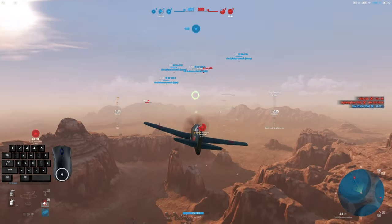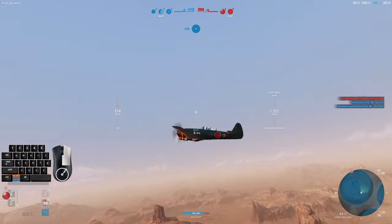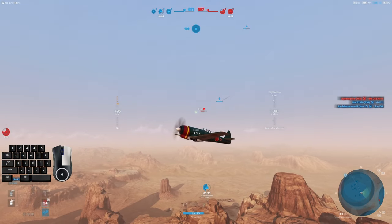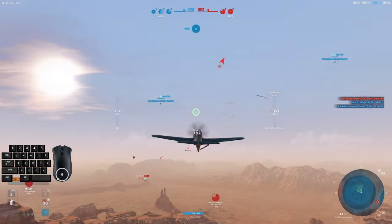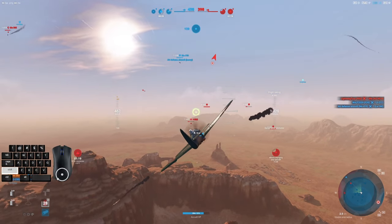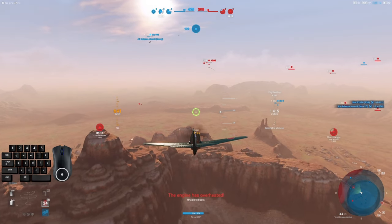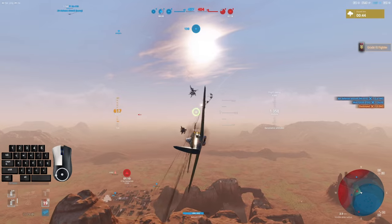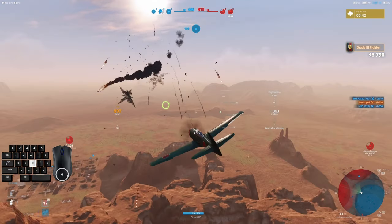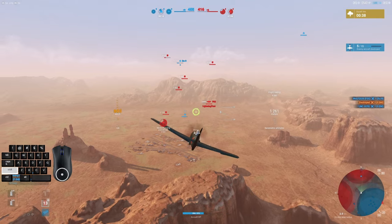I've got this built for two things: I've got an upgraded engine in the power plant slot, and then I have reinforced HP in the maneuver slot. I don't really know there's much to be gained by increasing maneuverability, and it also costs you hit points. Here's that I again — I'm going to go ahead and clip him so I don't deal with him later.